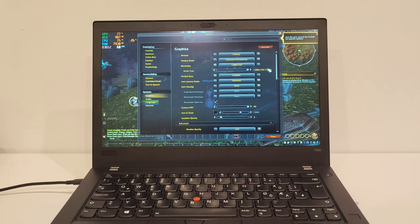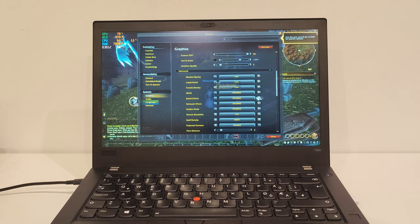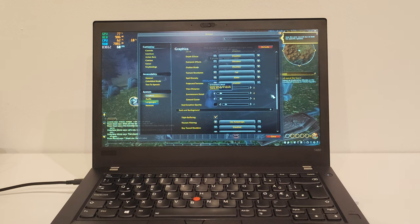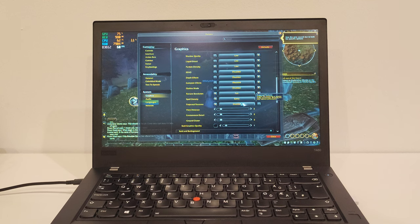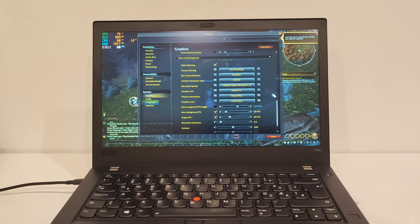The graphics settings right out of the box give us 720p resolution. Vertical sync is enabled. Anti-aliasing is not enabled. Everything is set to low, as you guys can see here. I can already hear the fan blowing. So everything is basically disabled or on very low to low. Texture filtering is 16 times anisotropic.